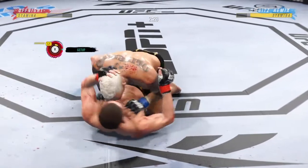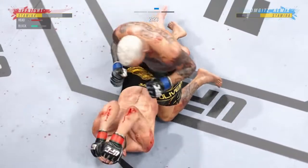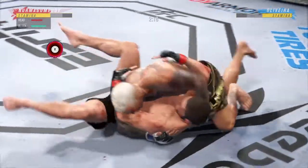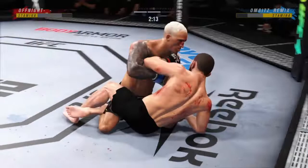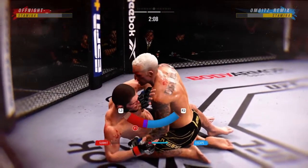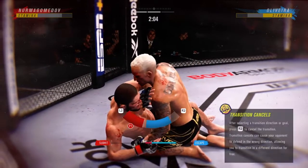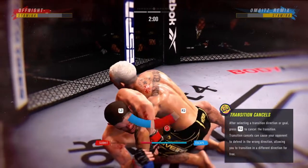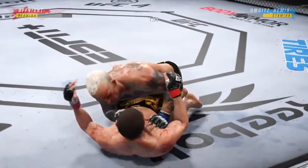Half guard position here. I like half guard as a top fighter — I understand half guard as a bottom fighter. Don't want to be there; it's very dangerous. Now trying to hip escape, just trying to move out of this position off the bottom. The Kimura's not the arm — it's the shoulder pressure that usually makes you tap. That was slick.